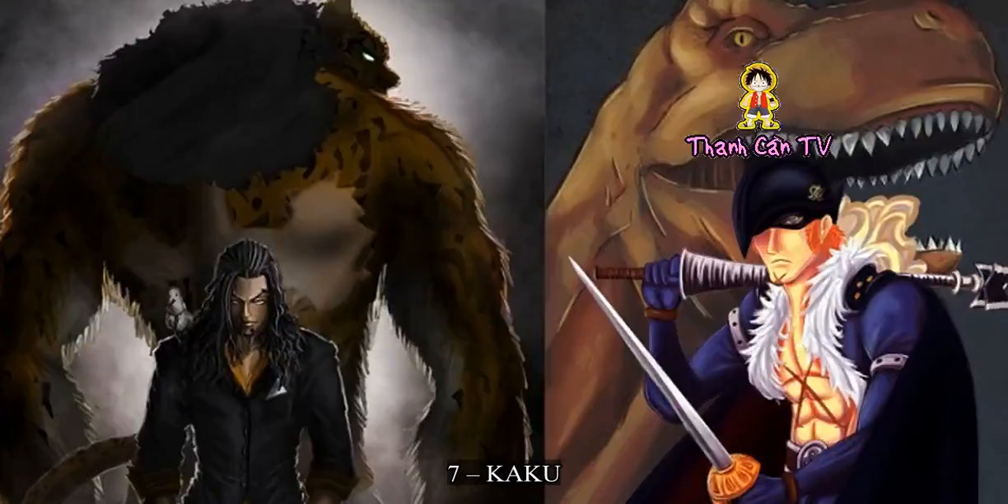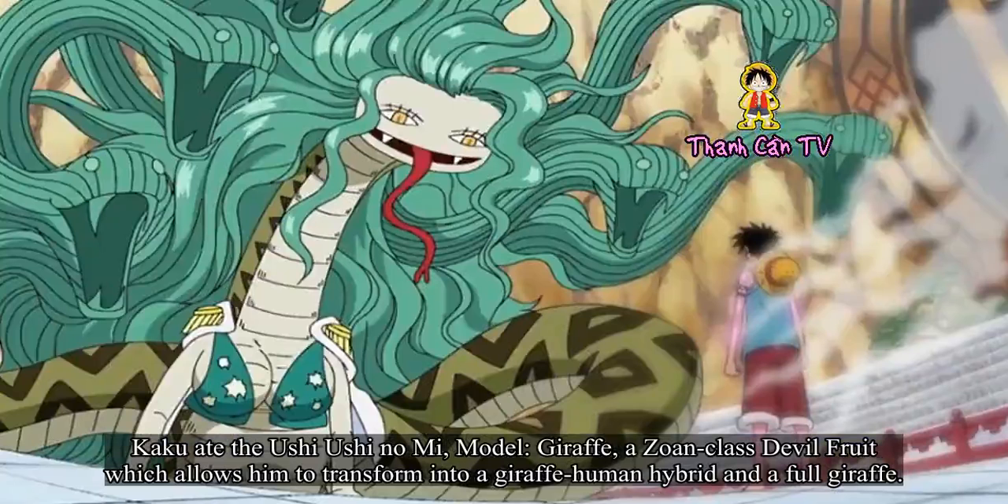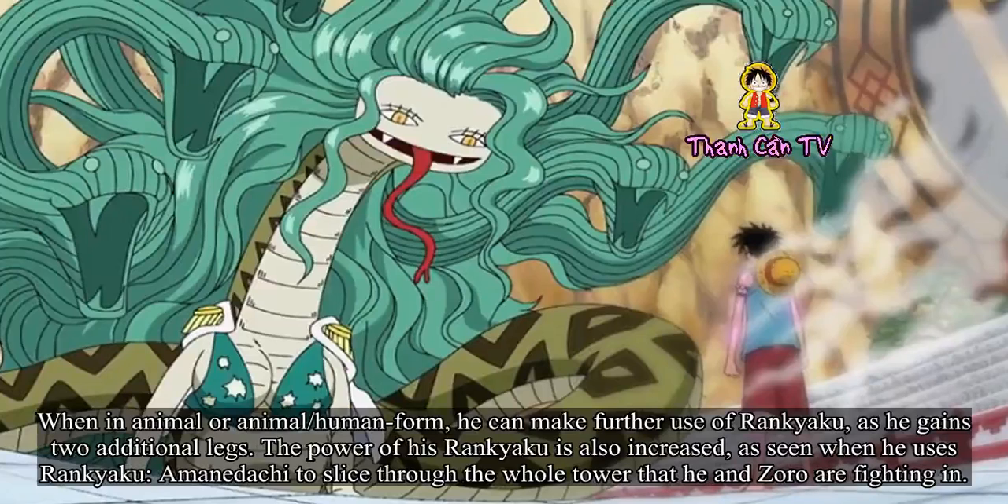Number 7: Kaku. Kaku ate the Ushi Ushi no Mi, model giraffe, a Zoan-class devil fruit which allows him to transform into a giraffe-human hybrid and a full giraffe. When in animal or animal-human form, he can make further use of Rankyaku, as he gains two additional legs. The power of his Rankyaku is also increased, as seen when he uses Rankyaku Amane Dachi to slice through the whole tower that he and Zoro are fighting in.